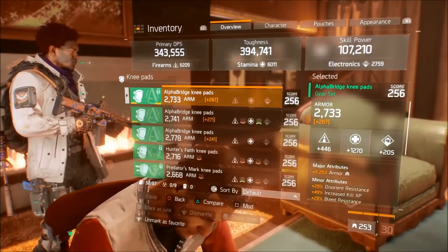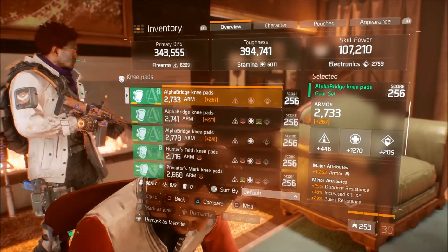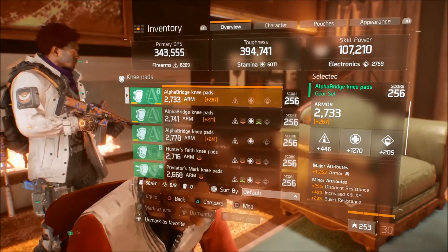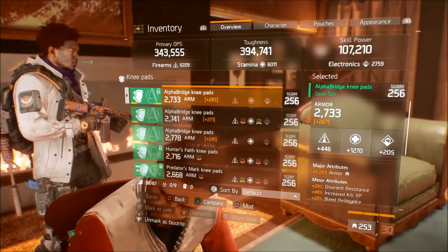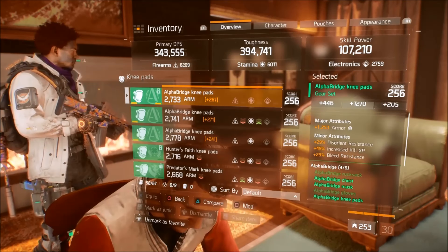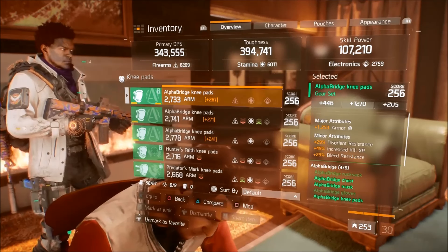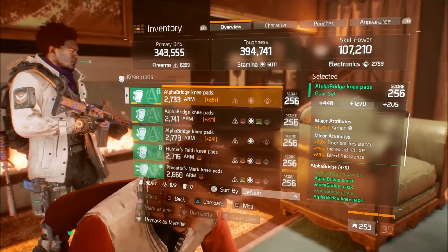Knee pads — really well rolled. 3000 armor, 1270 stamina — really high. 1253 armor; I think the max is 1263, so it's pretty close. I would prefer to trade off the increased kill XP for almost anything else — bleed or burn resistance, something like that. But beggars can't be choosers.